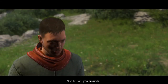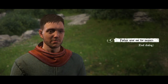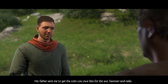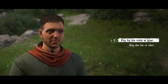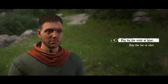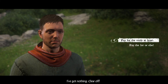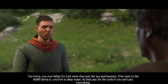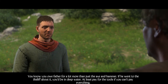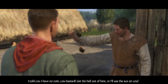There we go — father sent me for money. "My father sent me to get the coin you owe him for the axe, hammer, and nails." — "I've got nothing. Clear off." We can't quite see the skill check values but let's try: "I know you owe father for a lot more than just the axe and hammer. If he went to the bailiff about it you'd be in deep water — at least pay for the tools if you can't pay for everything."